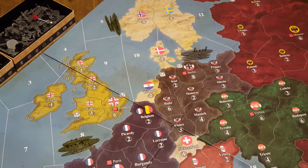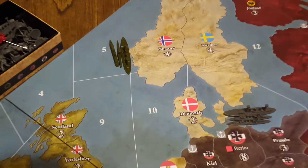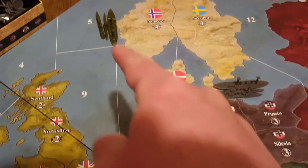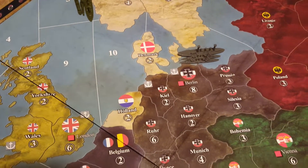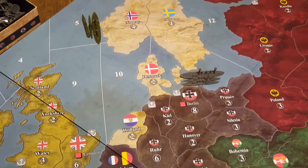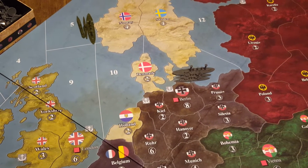So what does it mean to have to roll for sea mines? Let's say we've got this American fleet — a battleship, a sub, and a transport — and it moves into here. Before it can move on, we have to see if it gets struck by enemy sea mines. Germany is going to take its dice and roll one die for each enemy ship involved, and for every one that is rolled, that is a hit with a sea mine.